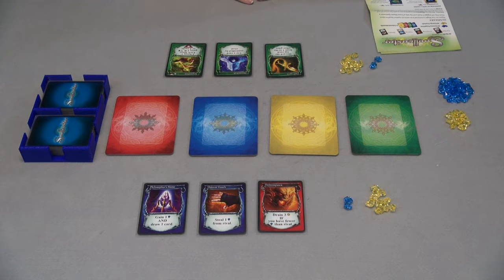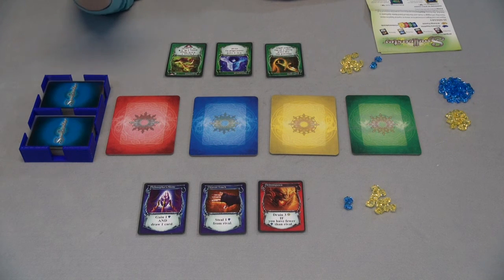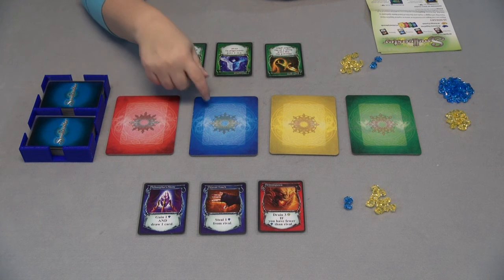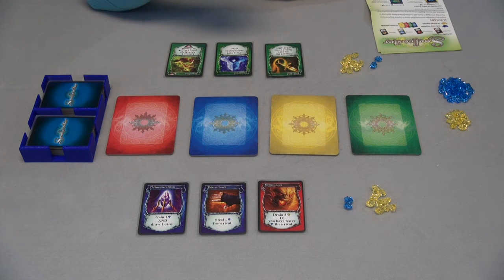At the beginning of your turn you will draw a card and then you have two actions that you can perform. The actions can consist of either drawing additional cards, drawing an additional card and playing a card, playing two cards, or playing a card and activating a card.